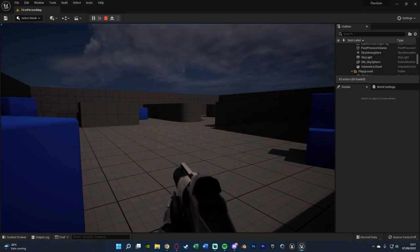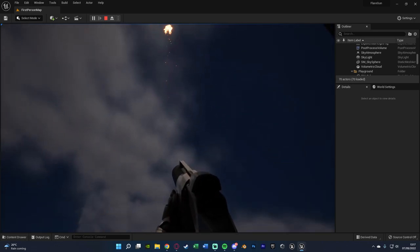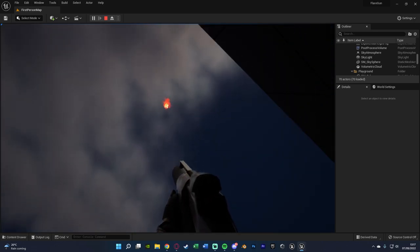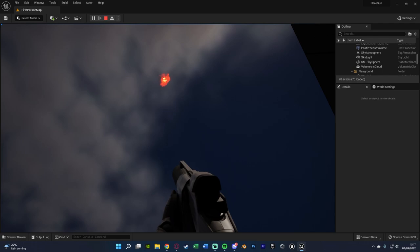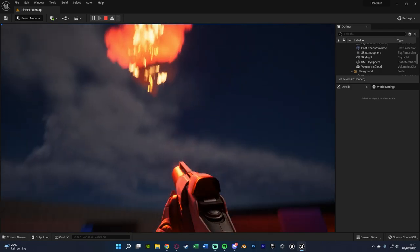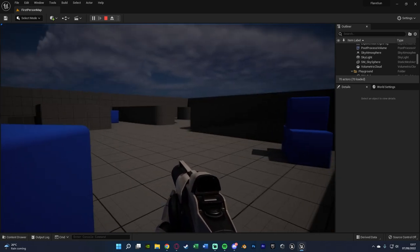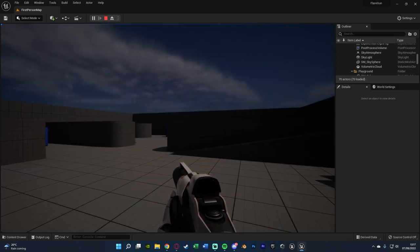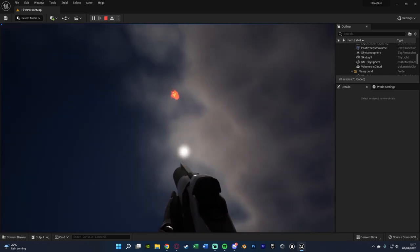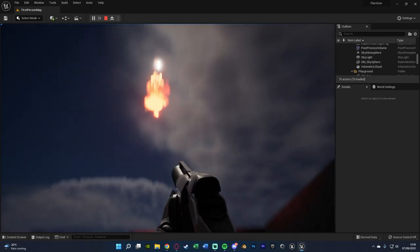I am aware flare guns aren't actually just a ball of fire in the sky. The reason I've used fire is because it gives the same sort of effect of light in the sky. You can really advance upon this — you can add smoke, use your own assets you've bought or found for free, use different sound effects, and customize it to make it look a lot better. This would also probably look better in a darker setting.